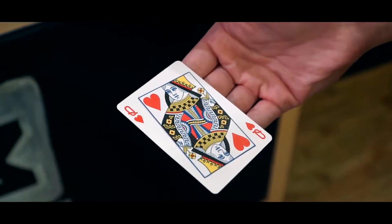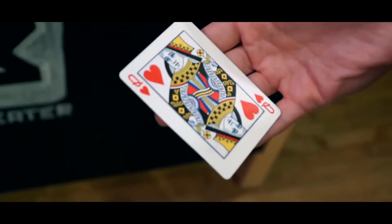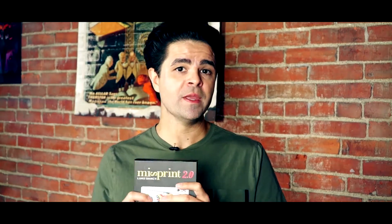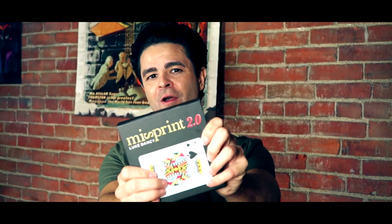But that's not all. Now with Misprint 2.0, you will also receive the brand new face-up misprint gimmicks. This will allow you to not only restore the back, but also the face of the misprinted card. You'll receive the original misprint gimmicks in both red and blue, and the new 2.0 gimmicks also in red and blue. It comes in the King of Spades and the Queen of Hearts. And it includes all the craft supplies you'll need to make as many gimmicks as you want. Misprint 2.0 is here — make sure you get your Misprint 2.0 by Luke Dancy.